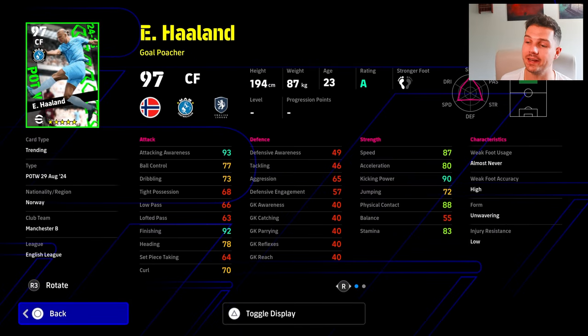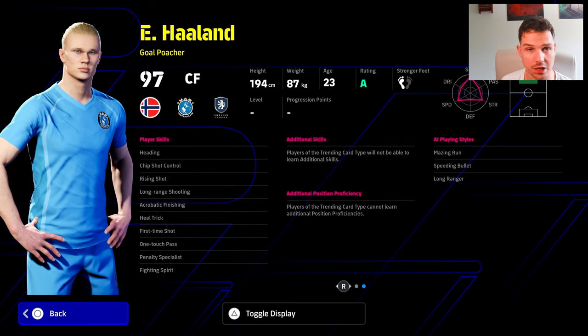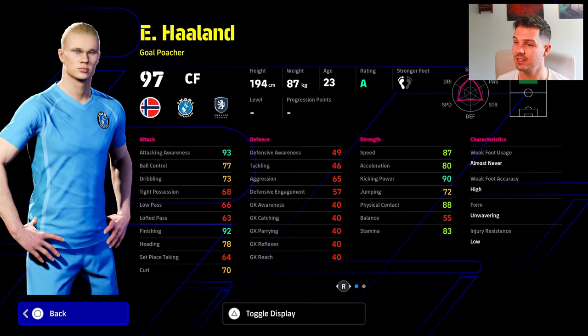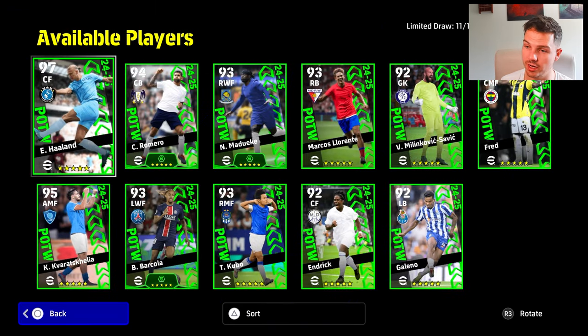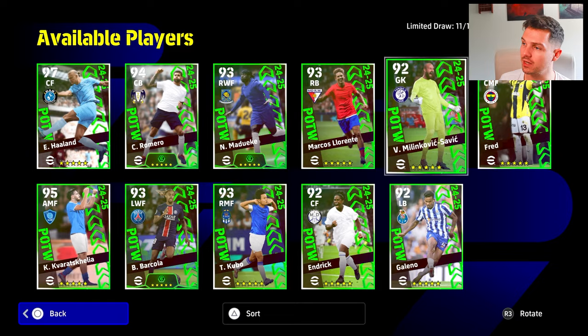Haaland — all you need to know about Haaland: 68 type possession and 55 balance makes this card unusable, like all Haaland cards. I honestly think they should just bring out like an 85 balance or a 90 type possession card, because technically he is quite good in those close areas.